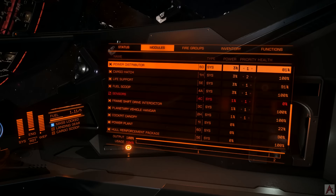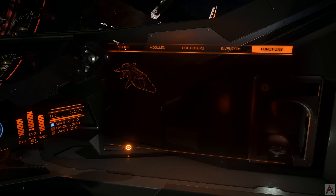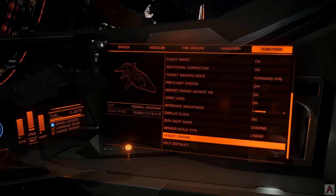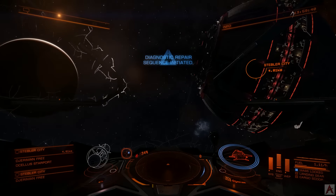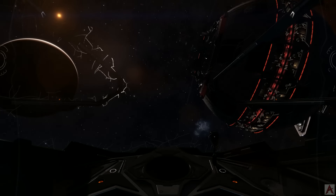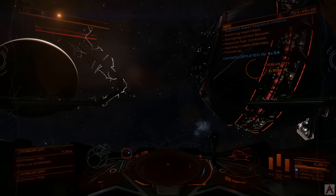So should this happen to you and you're in a bad way with a critical system, the idea here is to go under Functions, go all the way down to the bottom — right above Self-Destruct is Reboot and Repair. What this does is it reboots your ship.